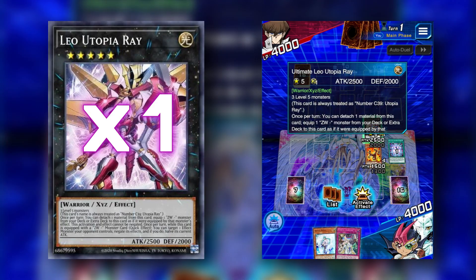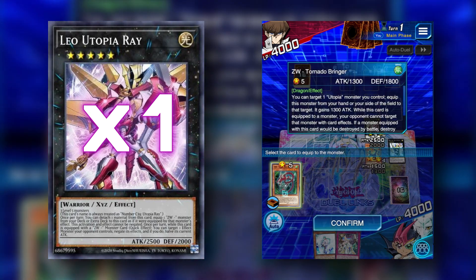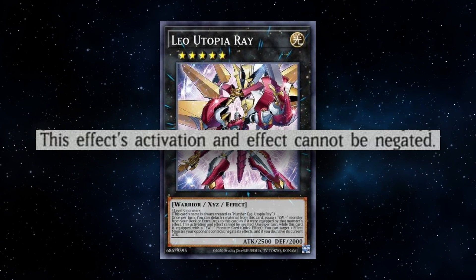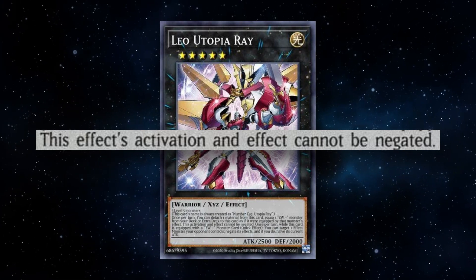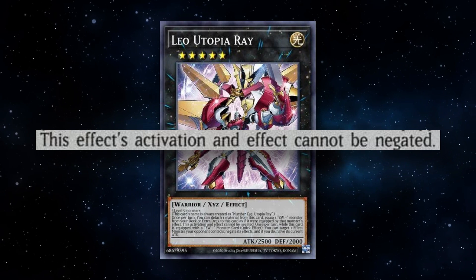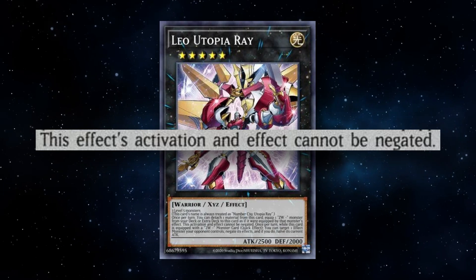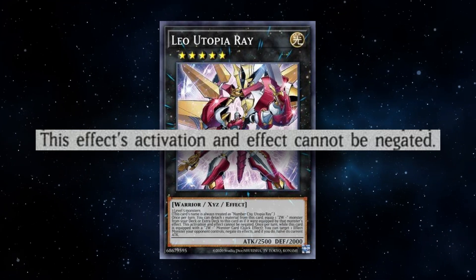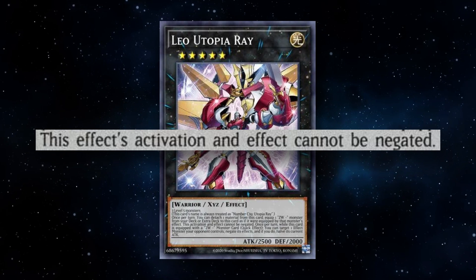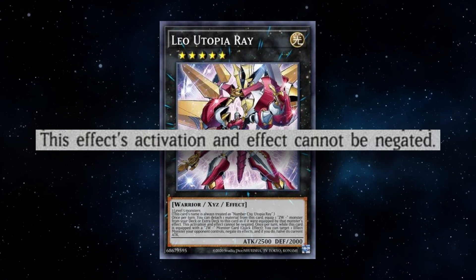Once per turn, we can detach one material from Leo Utopia Ray and equip one ZW monster from our deck or extra deck to this card as if equipped by that monster's effect. This effect's activation cannot be negated. If someone wants to affect Leo, they need to do it preemptively. Even if they try to negate after I've already activated, I'm still going to equip from the deck, become untargetable, and get that monster negate off.